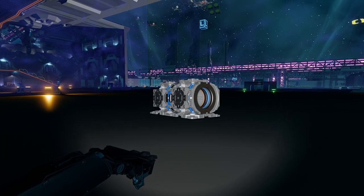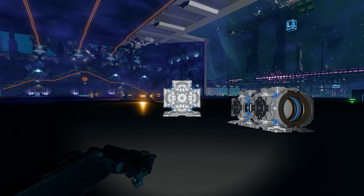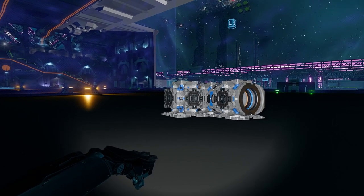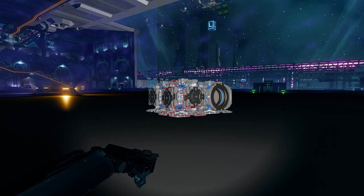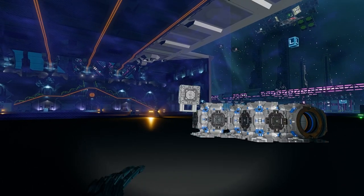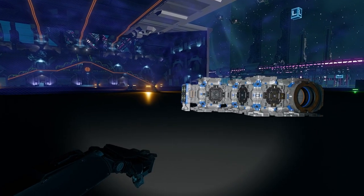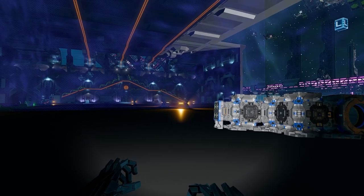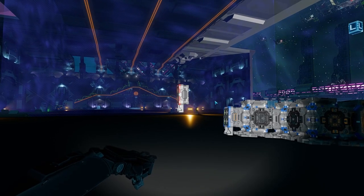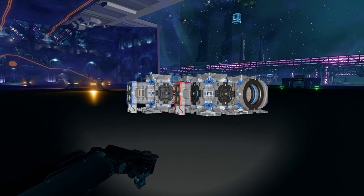Generators are assembled by placing a fuel chamber and then placing a number of generator units connected to it. A single fuel chamber can support up to 3 generator units, which is why we're using 4 fuel chambers and 12 generator units. You can get more fuel and heat efficiency with higher tier generator components, but tier 1 components are only compatible with other tier 1 generator components. All fuel chambers and generator units are the same size so upgrading to tier 2 is an easy drop-in replacement if we decide to upgrade later.